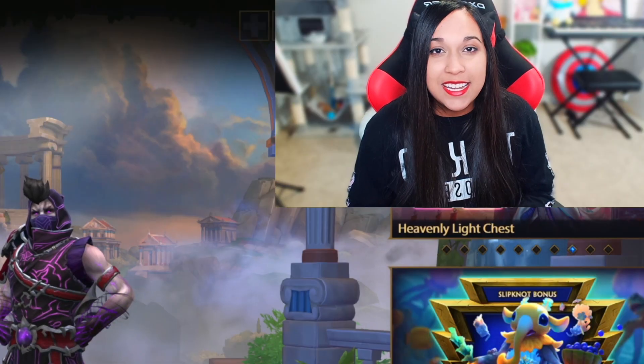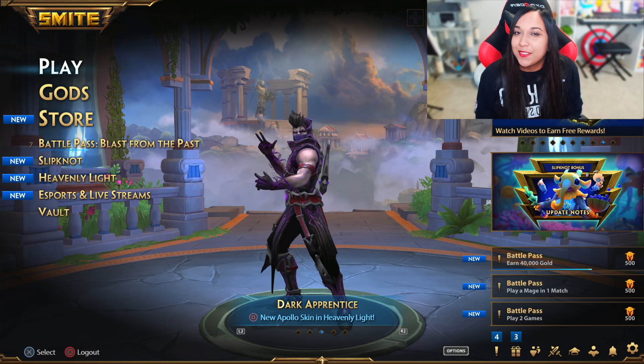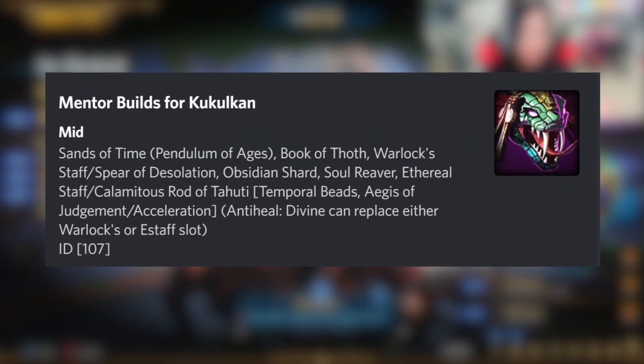Hey, what's up guys, it's Moon V here and today I'm gonna be playing some more Smite. I'm gonna be trying some more bot builds — I already have them pre-built into the item builders for the characters. Today we're gonna be starting with Kukulkan. Here is Kukulkan's build if you guys are interested in it.